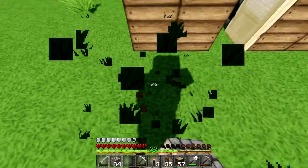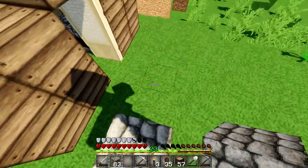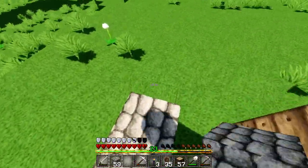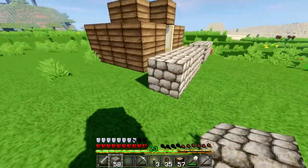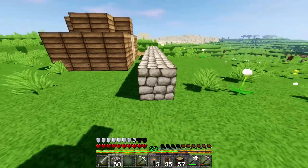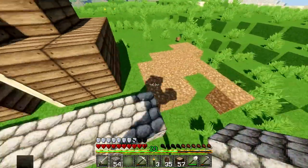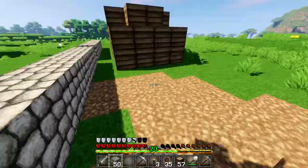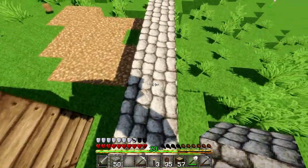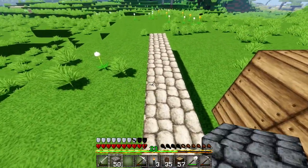We are going to set up the house a bit in front and start around here. This will be the middle. We are going to outline it in cobblestone — let's go four from each side: one, two, three, four. We'll do it symmetrically: one, two, three, four, five, six, seven. We are getting screen tears from the shaders, which is kind of annoying.